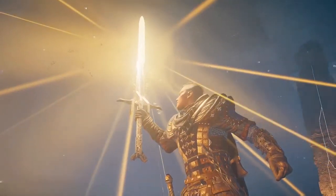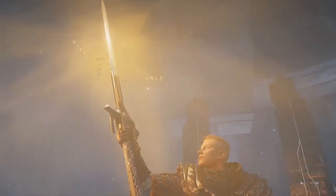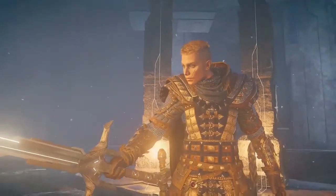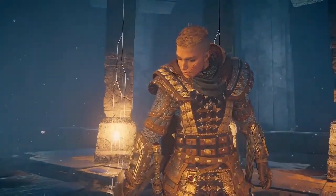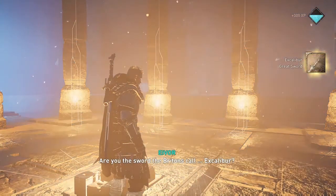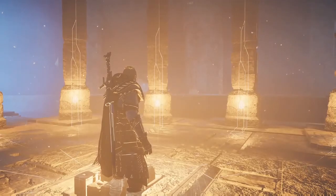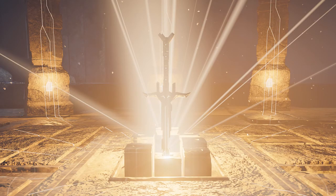To pull Excalibur's sword from the stone, Eivor needs to insert 11 tablets into these pillars. Three of these tablets are looted from Zealots and the rest are found in caves throughout the world. You may have noticed these caves marked with a crown on your map once you discover them. So number one for top five missions is get Excalibur.